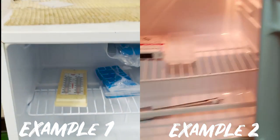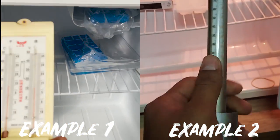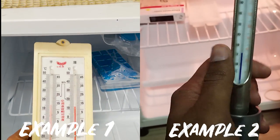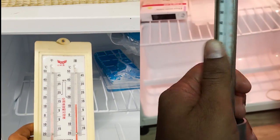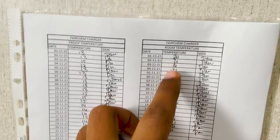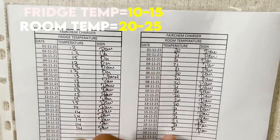Make sure you have a thermometer inside your fridge. Here are two examples from two different ships showing thermometers kept in the fridge to record temperatures. My fridge temperature is normally between 10 to 15°C and room temperature between 20 to 25°C.